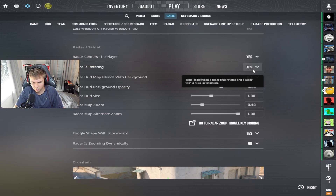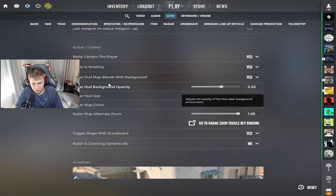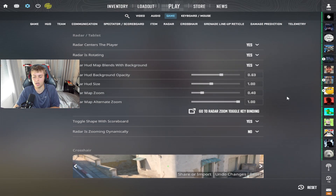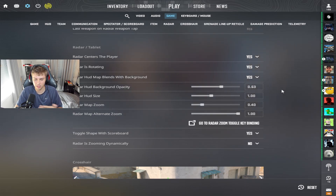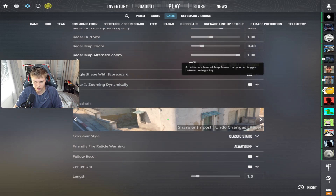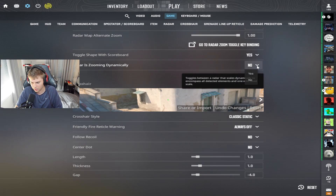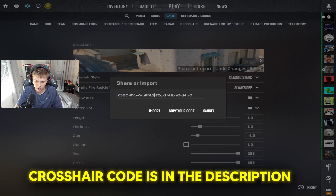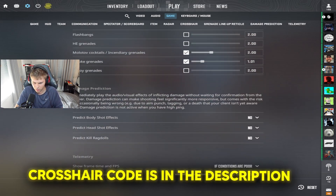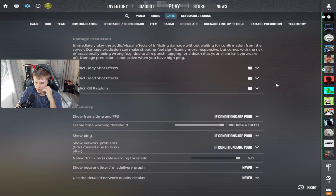For the radar, I have it set to rotating and radar center as player. Map zoom: 0.4, hot size 1, opacity opaque. For radar map alternate, put this on 1 — this will matter later. For zooming dynamically, I prefer not to have it, but you could. For my crosshair, I'll share my code down in the description. I don't have dynamic crosshair on — I think that's really bad. For damage prediction: no on everything, you don't want that.